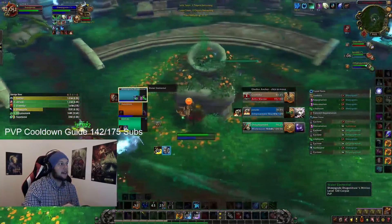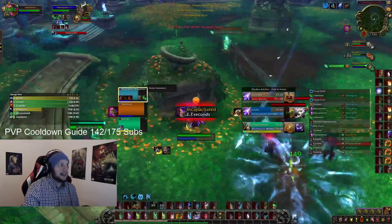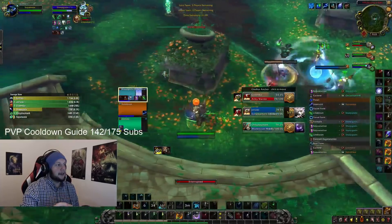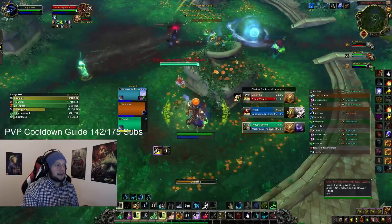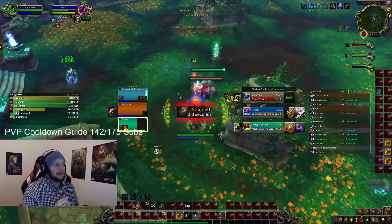My Mage has Temporal Shield and I use Iron Bark — this is an overlap of defensive cooldowns and unnecessary, but because they were both connecting and the Mage was unable to avoid damage, it ended up being the wise move because they went for further crowd control on me regardless. I activated Innervate to go for a Cyclone. I use Inersal's Vortex to pull the Mistweaver back into line of sight, but the Warrior breaks it up by fearing me, denying me from getting the chain.